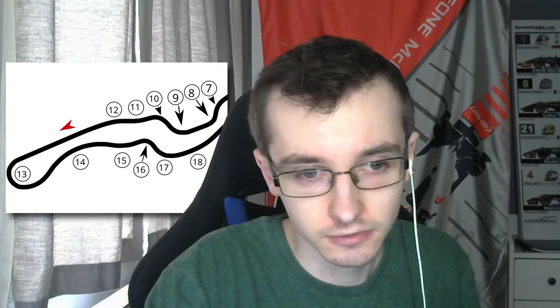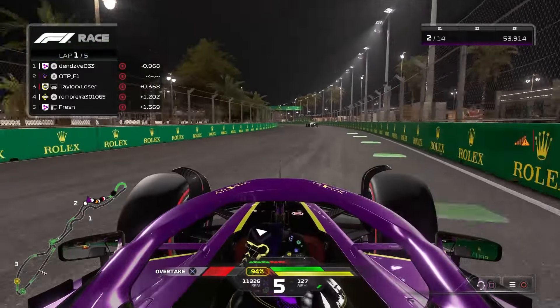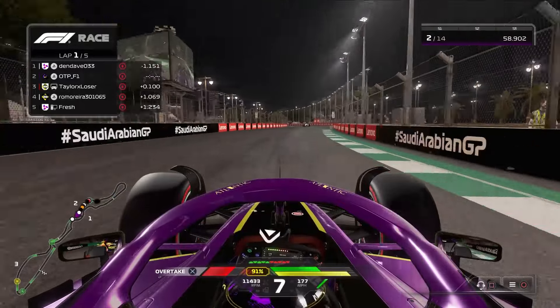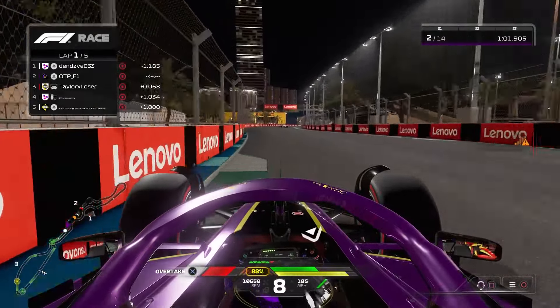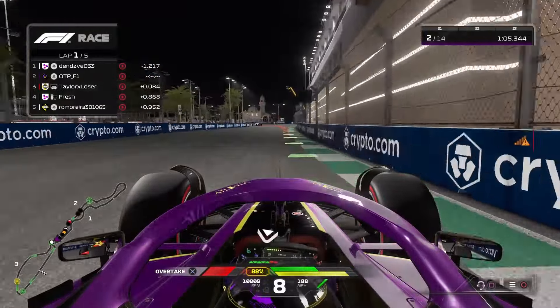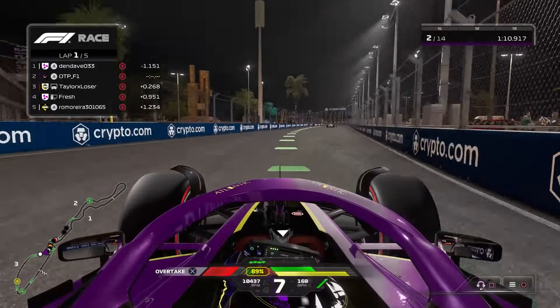I need a track map because this track has 50,000 corners. Coming through turn 17, we almost lose the car and almost put it into the barrier. Now we're going to be under pressure from Taylor. I don't think he's got the speed to overtake us — at least not the straight line speed just yet. With DRS that would have been easy work for him, but we're now 1.2 seconds behind P1. That's not what we wanted on the opening lap.